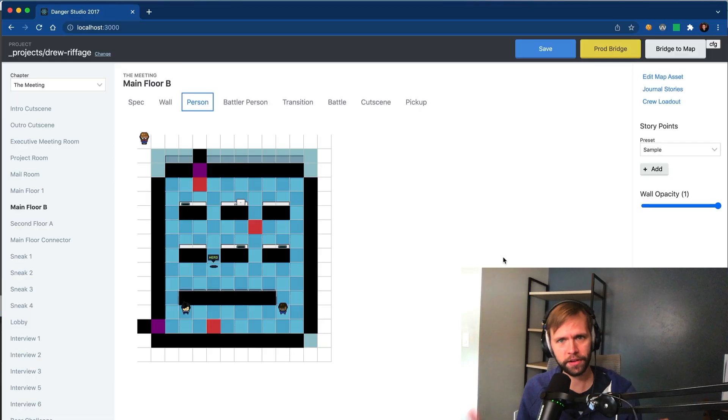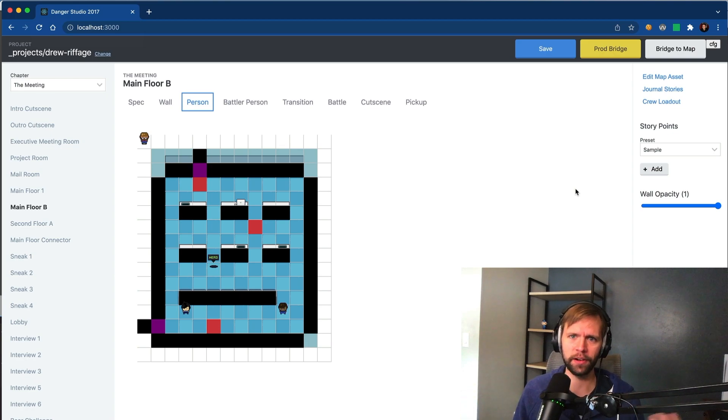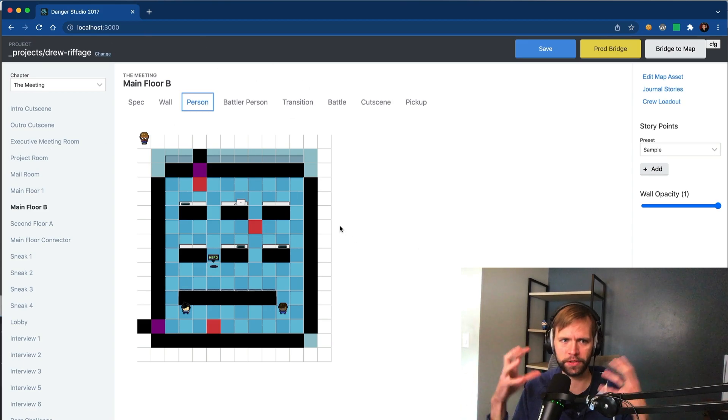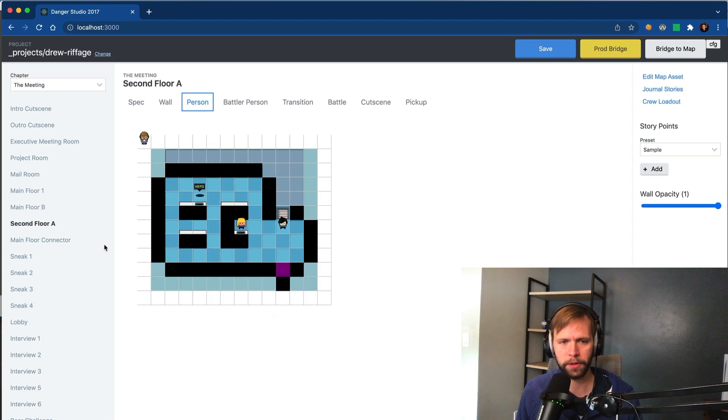Now let's take a quick look at the editor we used to build Danger Crew. The project was called Danger Studio 2017 — probably the year we started the repo, but we definitely used it for years after that. What we have here is just a glorified JSON editor with some UI. This is just a React app; Create React App was the build system, same as Danger Crew the game. In this editor layout, I'm looking at one chapter of the game — a chapter is a slice of the game. This game was linear: you play through a chapter and move on. Each chapter has a bunch of maps, shown in the left sidebar, and as I click through them the middle section changes out.